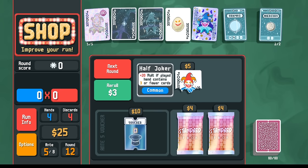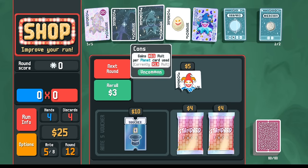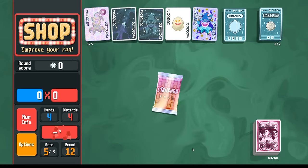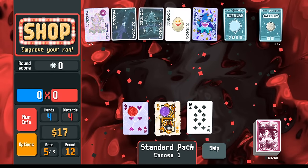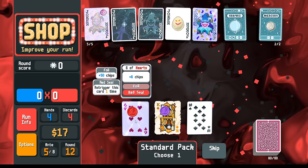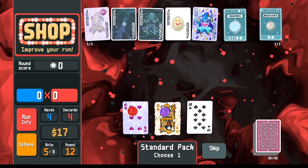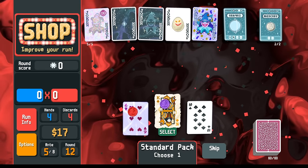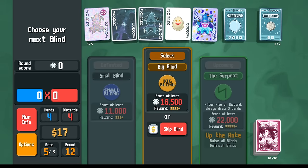Half joker is tempting — it's plus 20 which is kind of a lot — but I think I'd rather have the chips. I have plenty of plus mult from these two already. Let's open these standard packs. That's not what I want. Ooh, purple — or red with foil, that's pretty good. I think we take the purple one — I want those tarot cards. Go next.